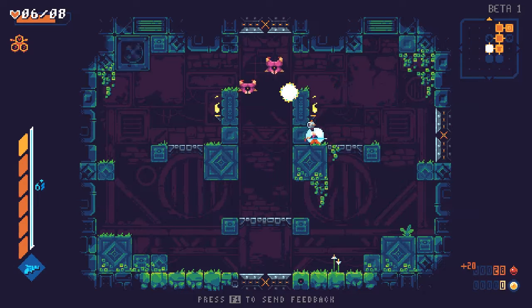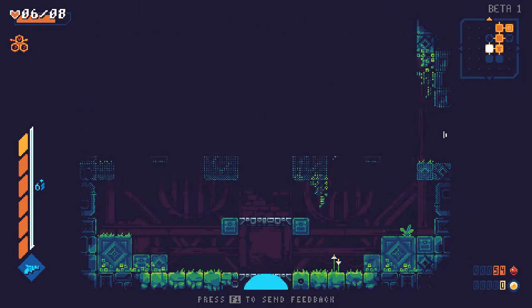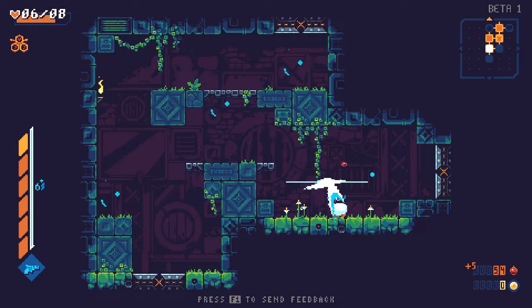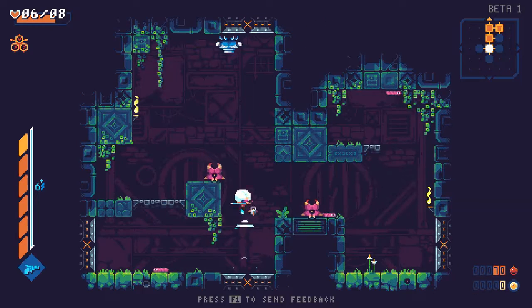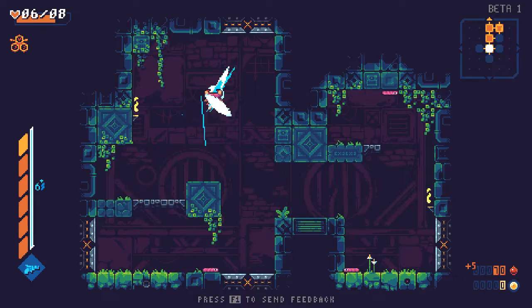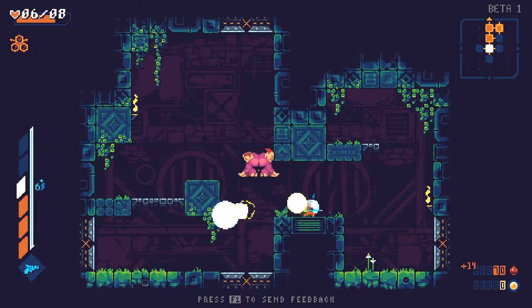In Super Crush KO — a game I can't stop talking about, really good game by the way — there is both a dodge and a dive kick. I'm conflating the two, because even in that game you can get hit doing the dive kick — you're only immune doing the dodge. Consider yourself dunzo, my good sir.